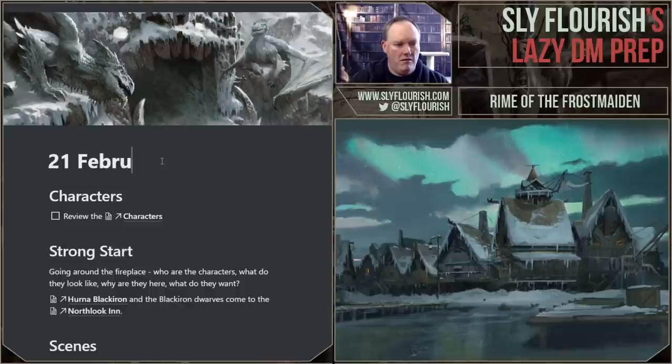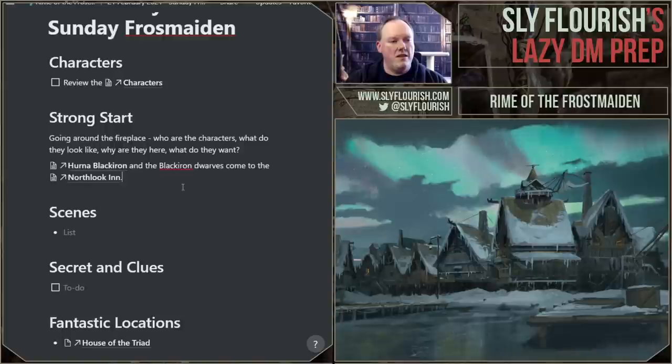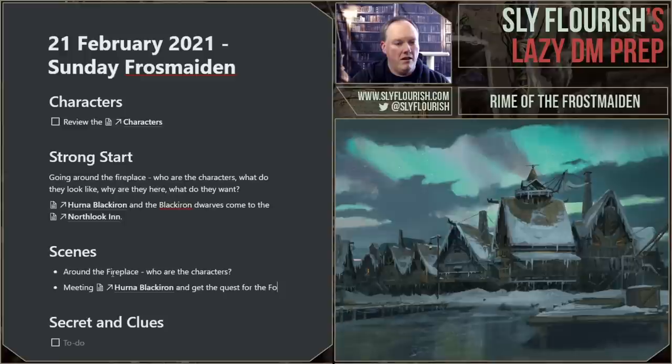I'm going to rename the template to '21 Sunday Frostmaiden.' Our strong start is going around the fireplace — who are the characters? The session is going to be really straightforward. Let's break out our scenes. Scene one: go around the campfire, who are the characters? Scene two: meet Herna. Scene three: get the quest for the Foaming Mug iron. Then they go on the quest, probably with a random encounter on the way out. Return to Bryn Shander and get good deals at the Black Iron Smithy.